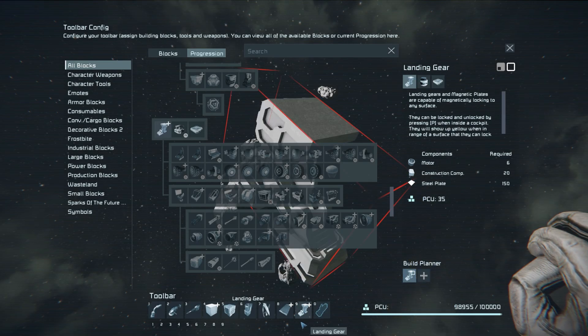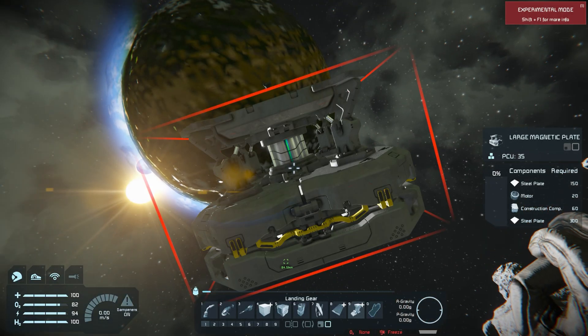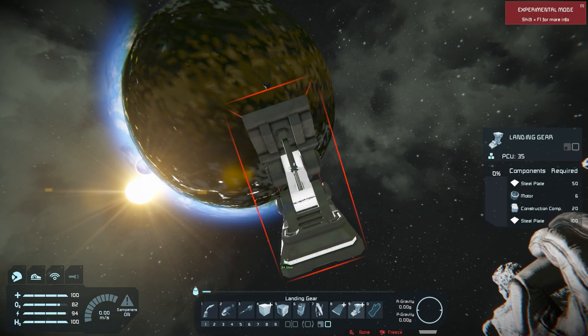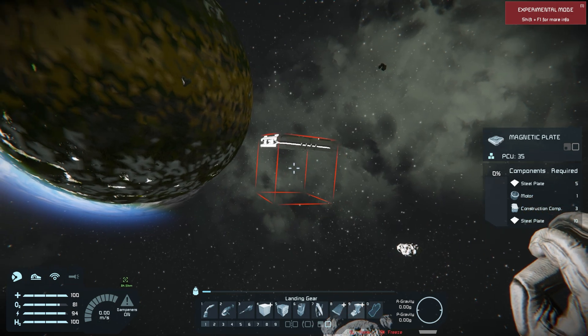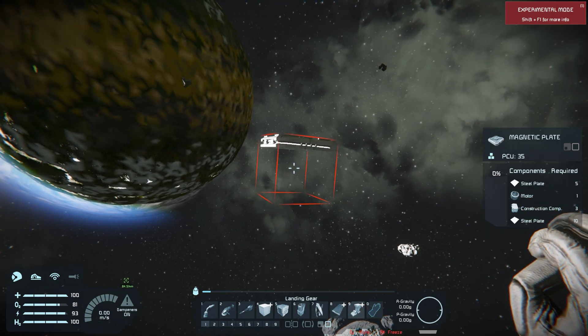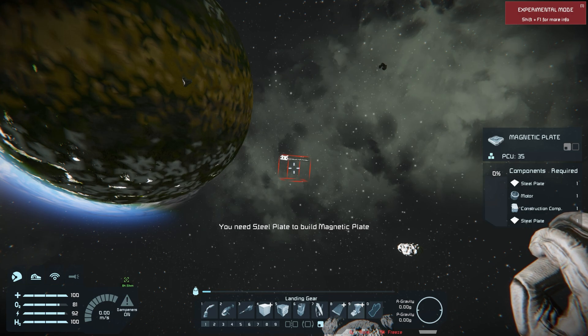First we want to build a landing gear. Place that into your build planner and make sure it's on your toolbar — I have mine on number 9. There are a couple of different variations; any of these will work to unlock it. We want to use the least resources: a magnetic plate is 5 plates, 1 motor, 3 construction components, and 10 plates. A small grid version is even less.